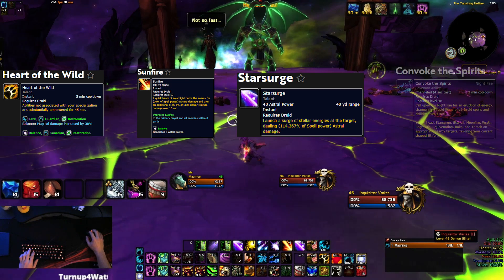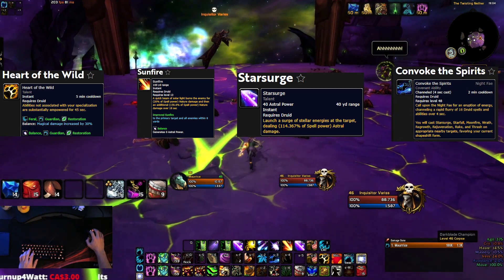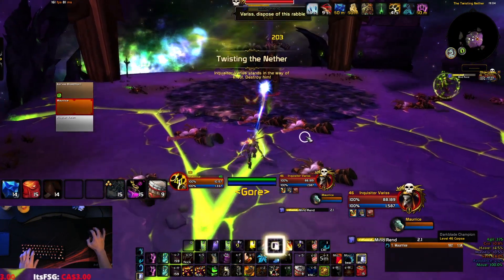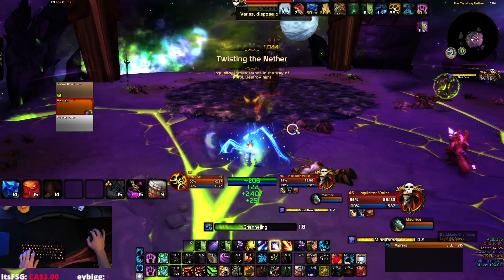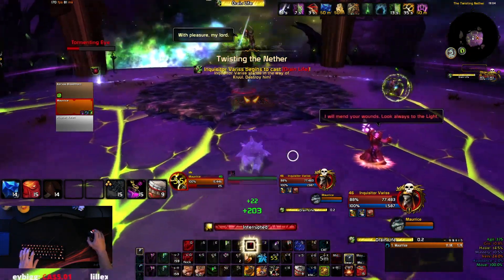Use Heart of the Wild, then Sunfire to apply the DoTs, Star Surge, and then Convoke right away. You'll have the Heart of the Wild buff for about 40 seconds, so you want to do as much damage as possible in Boomkin form while you can.